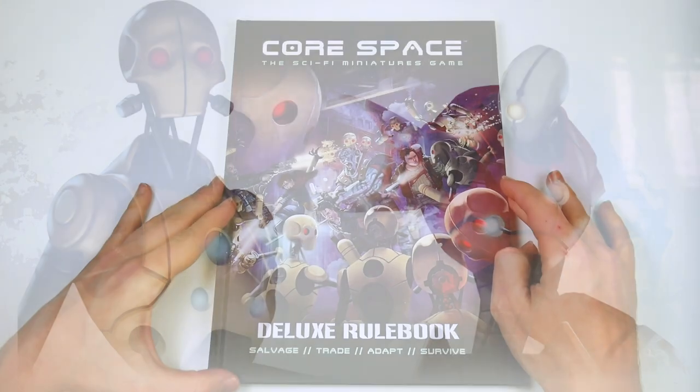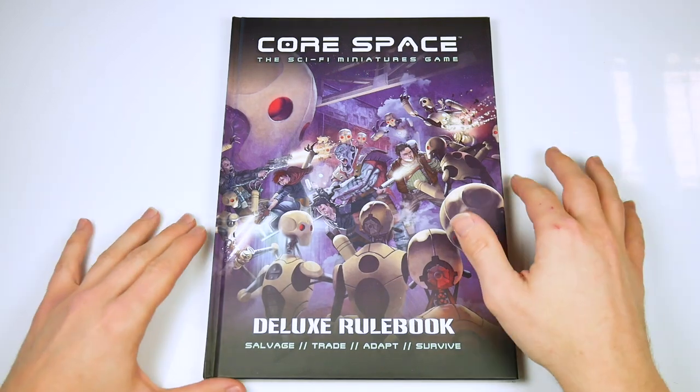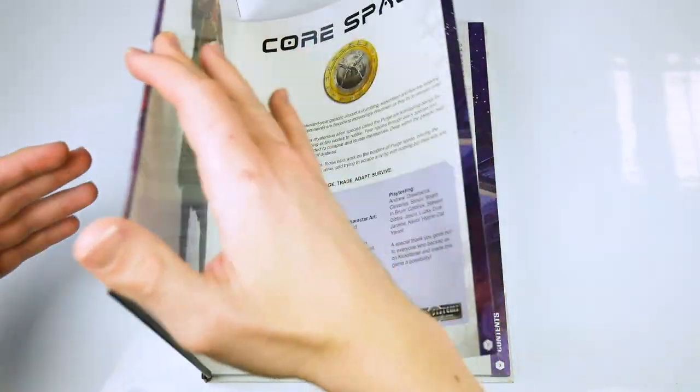The deluxe rulebook consists of a 177-page hardback book. The gameplay is intended to be part roleplay, part tabletop miniatures game, with the focus upon creating a series of narrative adventures or missions.